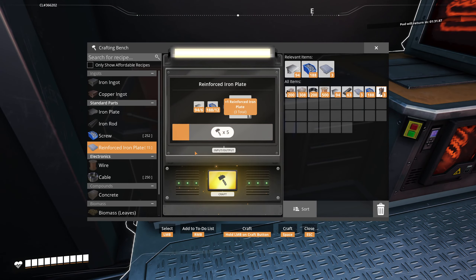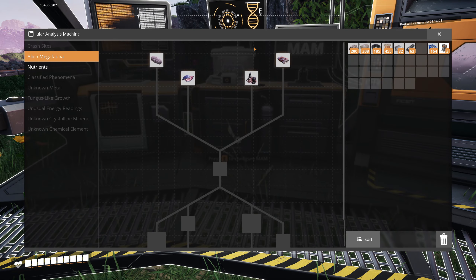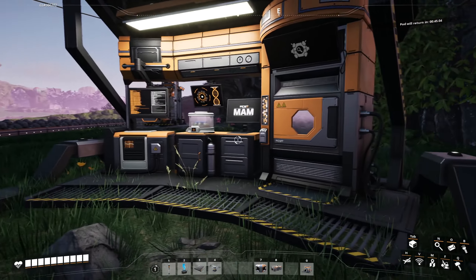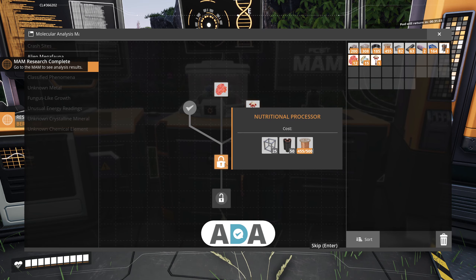We got five of them total. Let's pop this thing down. Notification from ADA - alien megafauna. We've got some of this stuff - nutrients, yeah. We've got all three of those. Let's grab them and see what we're going to get from all of this. Also, I turned down the graphic settings from ultra to high - ultra was going way beyond what we needed. Let's start the research.